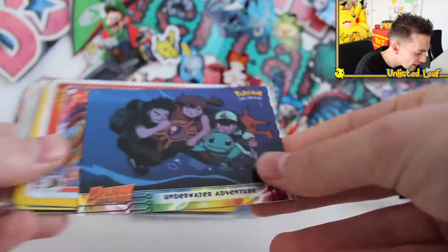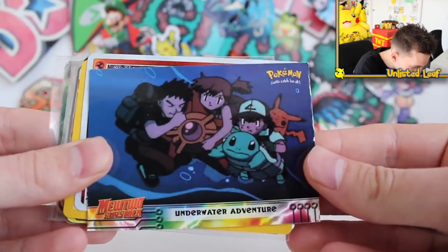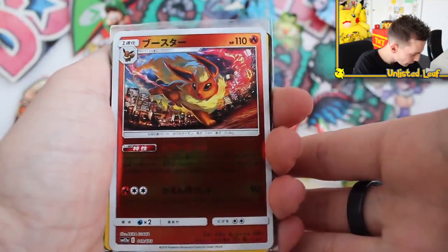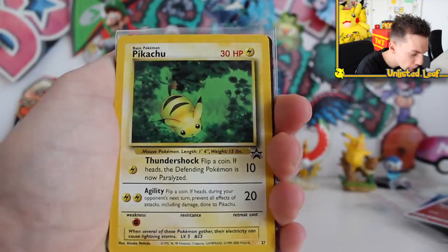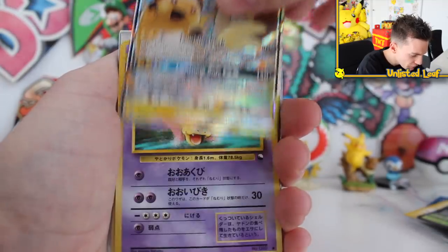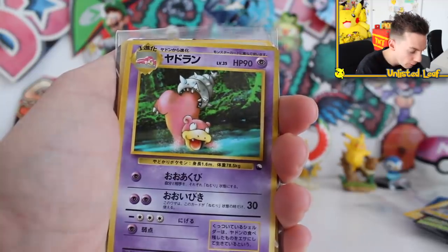Okay, this is exciting. First up as always, we've got our Topps card — that looks like a scene from Mewtwo Strikes Back. Got the whole squad there with Squirtle. Then a couple of Japanese cards: Flareon Reverse, a Blackstar Promo Pikachu, Delphox V, Alolan Raichu GX, and what looks like a Vending Machine or Pop Series Promo — a classic Slowbro.